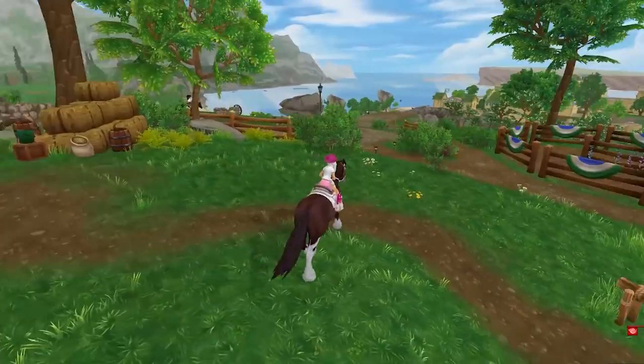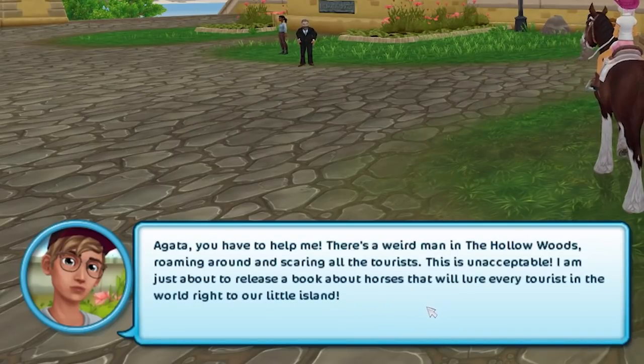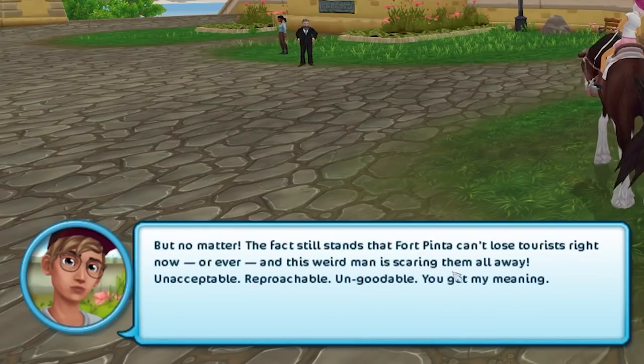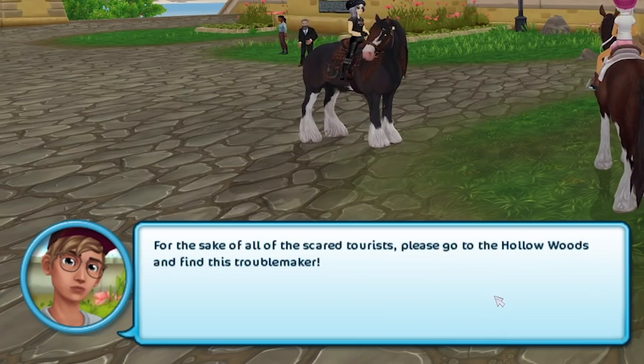All right, let's get on with the quest for today. Hey, Mayor Peanut — what's going on? Do you have a quest today? Can you go into the Wildwoods? There's a weird man there. Poor Pinta can't lose tourists, and this weird man is just scaring them away. Unacceptable. Please go to the Hollow Woods and find this troublemaker.